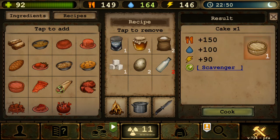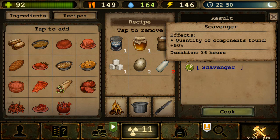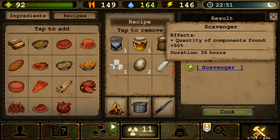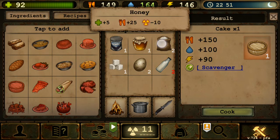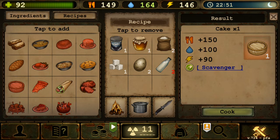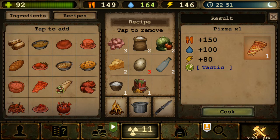Next is Cake — Scavenger: quantity of components found plus 50%. This is actually great if you're looting towns. Make sure you have some cake ready because it gives energy, food, and water (essentials for looting) plus 50% extra of anything you find. Recipe is one condensed milk, one honey, two flour, one sugar, two eggs, two milk — mediocre cost for the buff it provides.